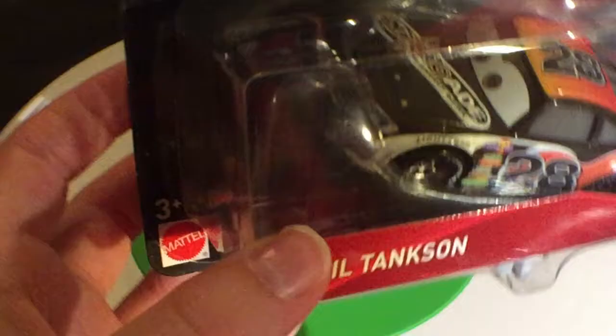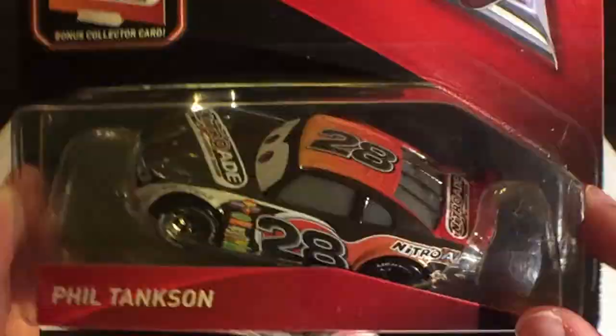Now Phil Tankson, in my opinion, he's probably one of my least favorite stock cars in Cars 3, because he just looks really, really similar to Aiken Axler. The car is one counterpart of him — really similar — so he's one of my least favorite stock cars.